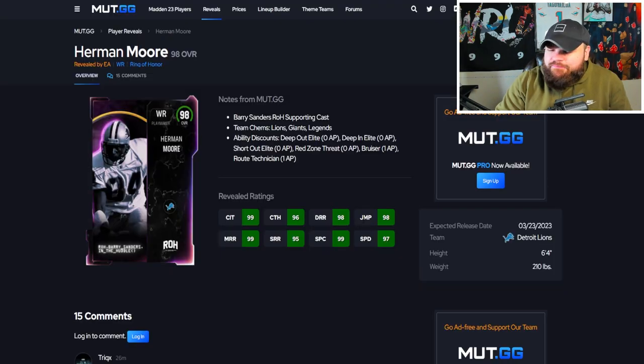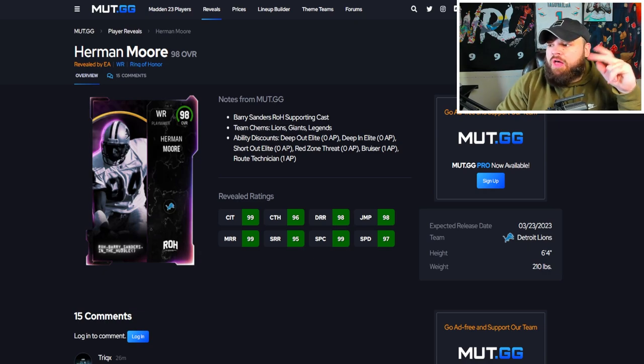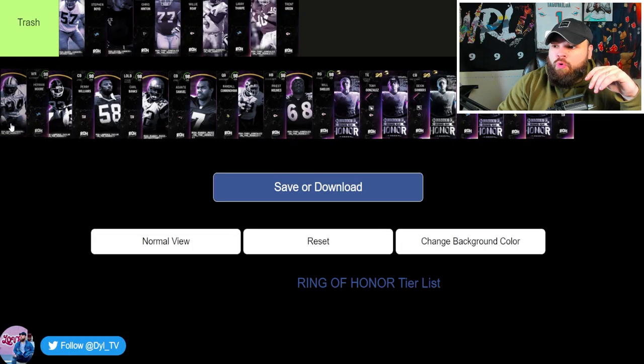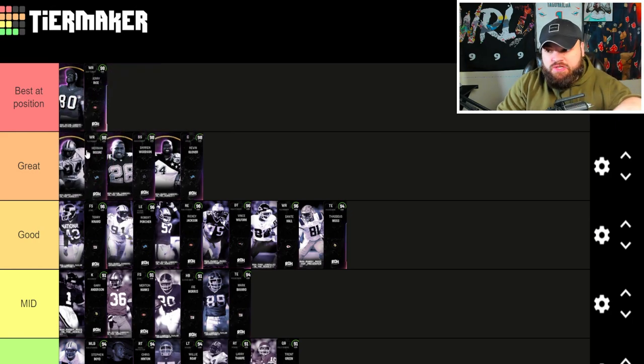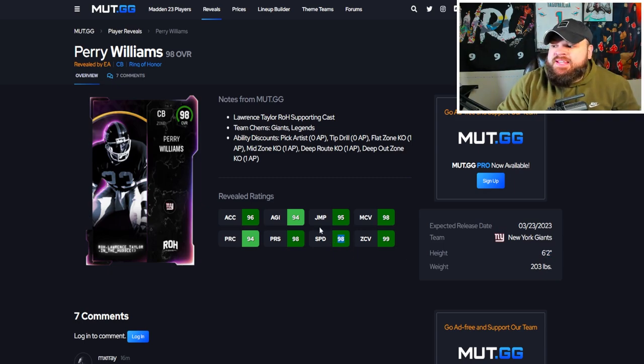Herman Moore is 6'4 and can be 98 speed on any team. Ability-wise: Deep Out Elite for zero, Short Out Elite for zero, Red Zone Threat for zero. But I don't think he is clearly the best — CD Lamb and Jerry Rice have the potential to stack two of the top abilities for zero, which is why I'm not putting Herman Moore as clear-cut best at position. He goes in the great tier. Right now he's probably my wide receiver four, above the Team of the Year guys because of his height and how he plays.